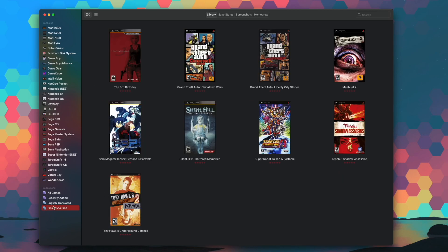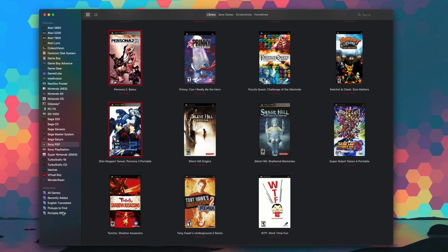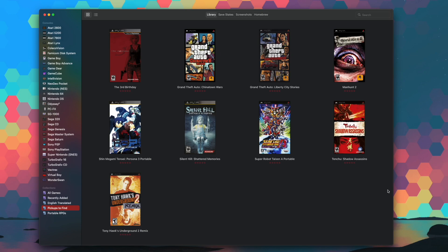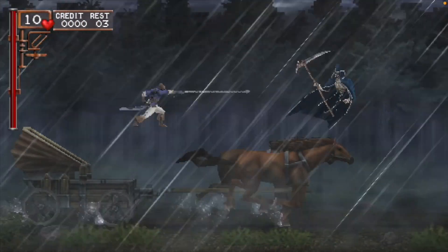Beyond the list of consoles there's also a collections section where you can create custom playlists of games — for example, your favorite RPGs regardless of which console they were on — so you always have quick access to them. I've personally used the collections functionality as a wish list of games I have ROMs for but would really like to have the physical copy of, since some games are prohibitively expensive or extremely hard to track down. It gives me a nice easy way to keep track of games I've played and decided are worth the investment, while reminding me I don't have a physical copy yet.